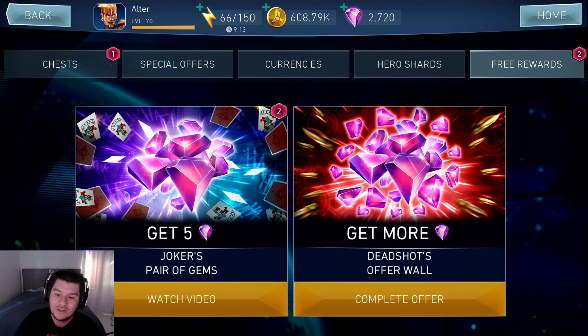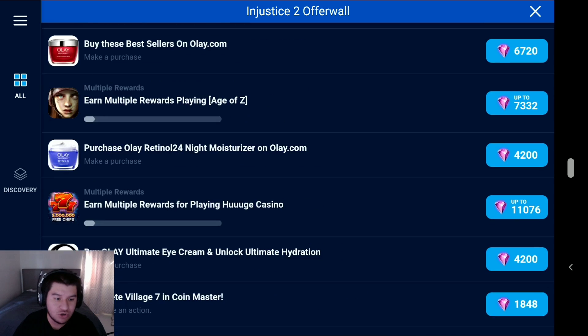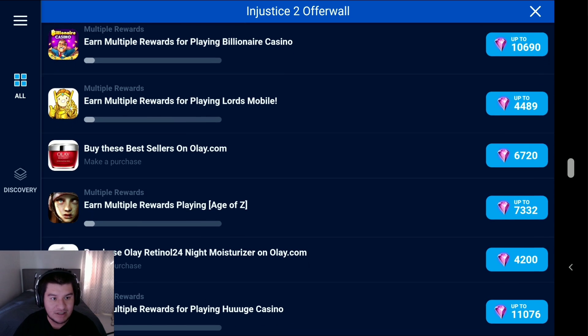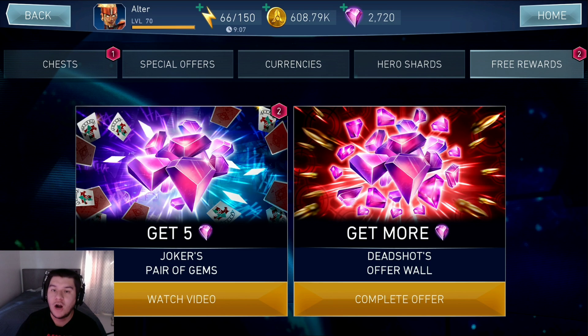The more interesting one is Deadshot's Offer Wall, and it says complete offer. What this does is you go try out different apps, or memberships, and then you get free gems for Injustice 2 Mobile. For example, for Billionaire Casino you can get up to 10,000 gems. You're probably not actually going to make that many, and you're going to have to play the game a lot. But if you play a lot of different mobile games, this is really going to benefit you because you'll earn gems while playing your other games.